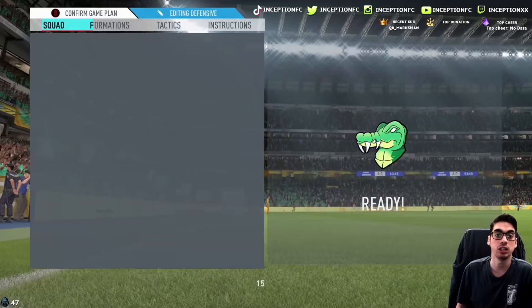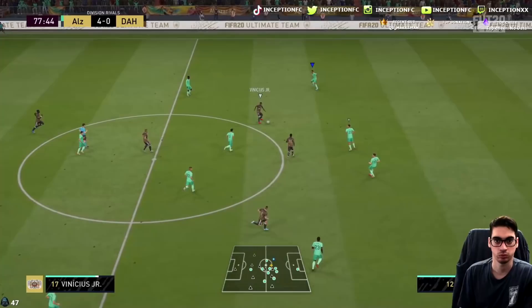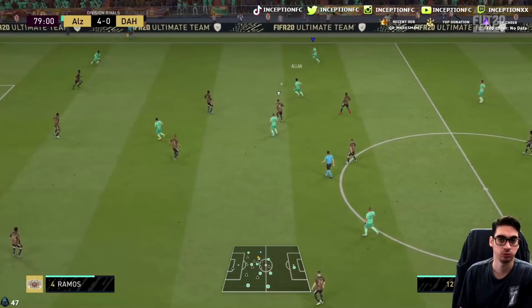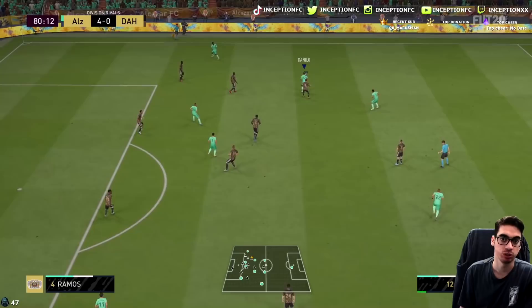I want to try him out on the CAM position again because I don't think I have any instructions. You have to sometimes change the player's positioning in your team because every other player affects the way that your player moves as well, so you have to always take that into consideration. It's so strange because I really, really like him up top in the striker position mostly. He definitely is the type of card where I like playing him through the middle, but just the way he moves in the striker position is awesome.